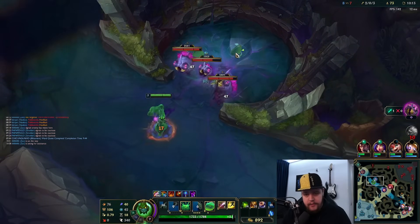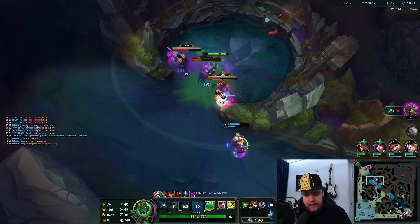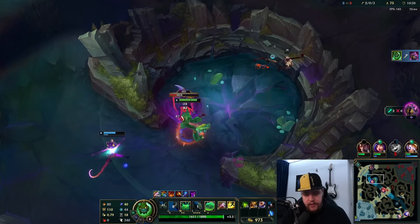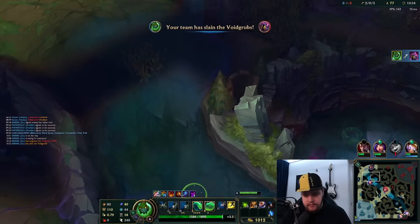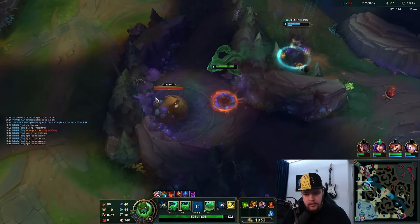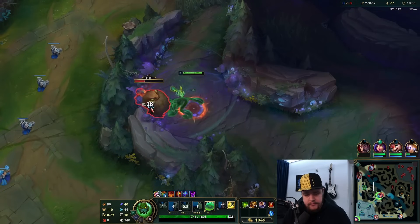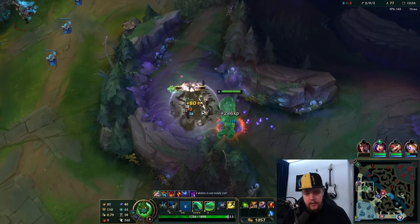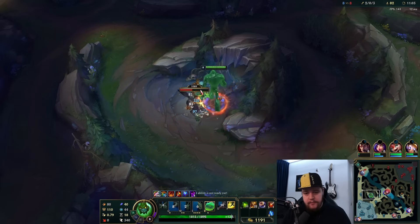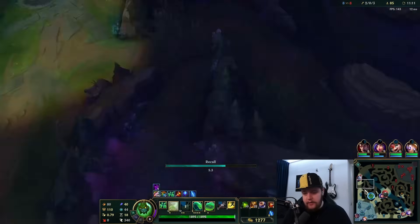I'll go do the void grubs. I try to drag them together so I can have AoE damage going. My team should have priority here since their Volibear just died. I'll hold my smite as long as I physically can to smite the last one. Max W second. Anything else here would be too overaggressive and Fiddlesticks is topside. Use your E for mobility throughout your jungle clear - this is important, it saves you a bunch of time.